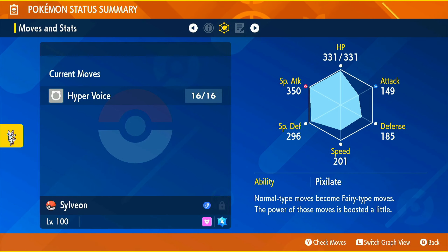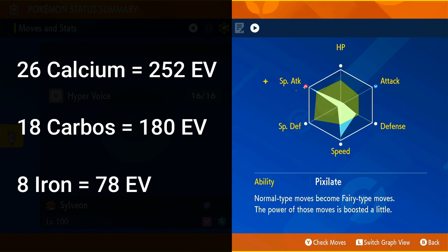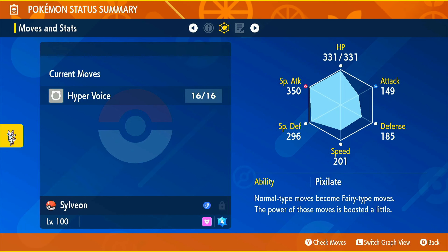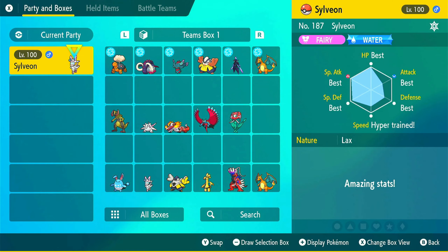I suggest you max Hyper Voice out at PP level 16 — you don't have to, but it's best that you do. The stats have to match exactly: Sylveon's Special Attack should be maxed with 252 EVs, Speed should be 180 EVs, and the remaining EVs go to Defense. You also need to make sure your Sylveon has the best IVs possible.